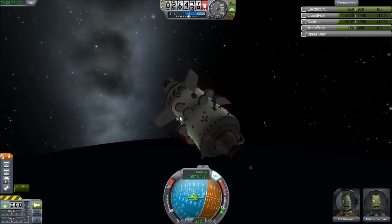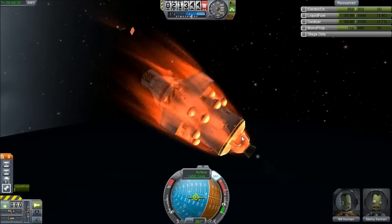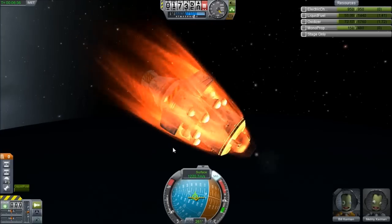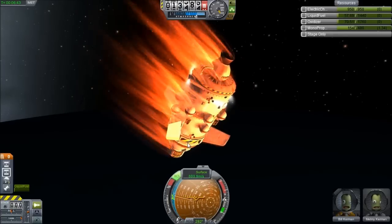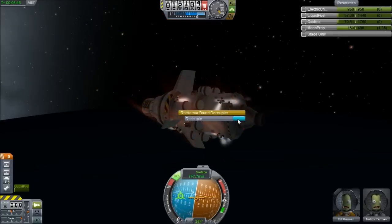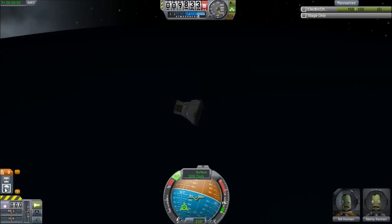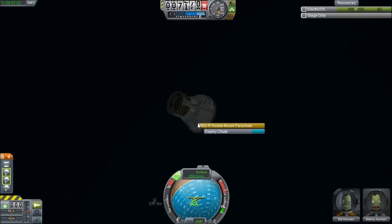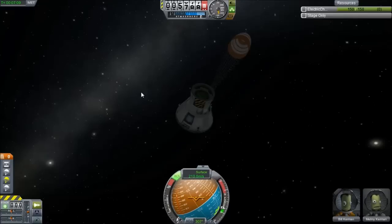Below 30,000 meters - there's some re-entry effects for you, kind of neat. There go the solar panels - they can't handle that. At this time I'm going to reorient the ship. Actually I'm just going to decouple it. There goes the rest of the stuff - bye-bye. Let's deploy our parachutes. There are three on here. You can never have too many parachutes.